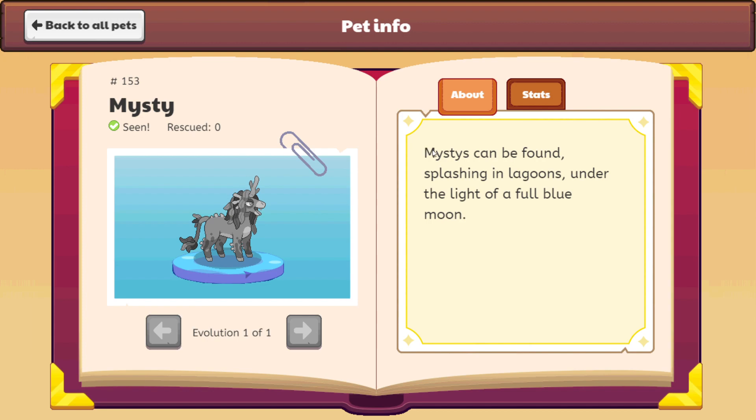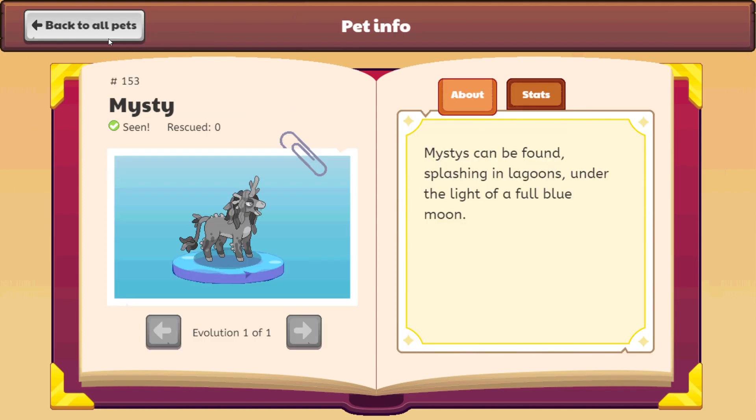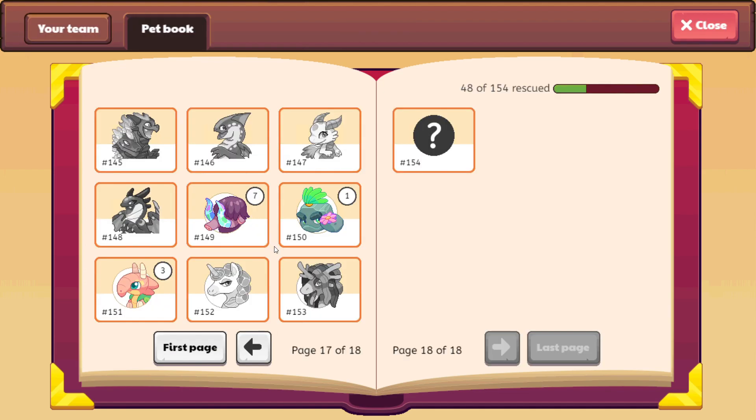It says Misties can be found splashing in lagoons under the light of a full blue moon. It has pretty even power and health, and it's a water element. I believe it's the last pet of this mystical Misty family.